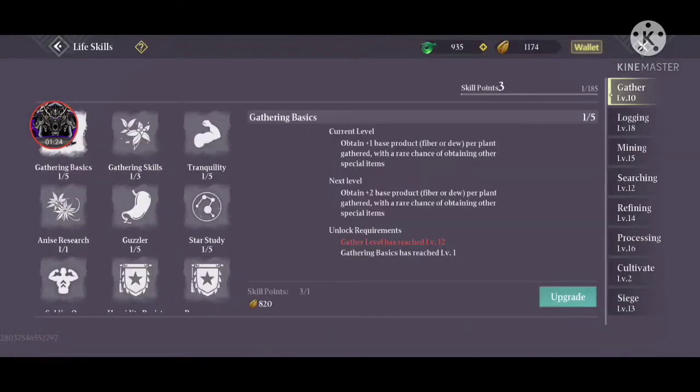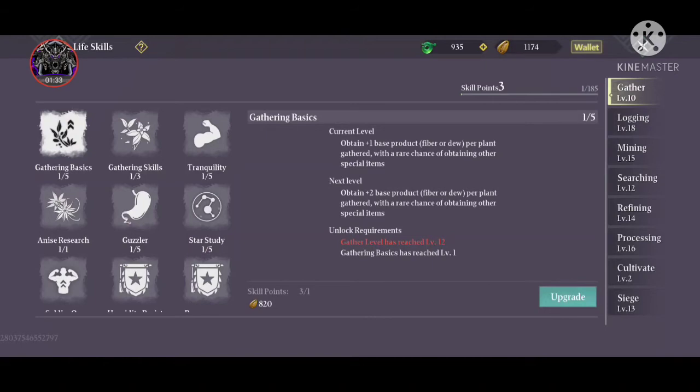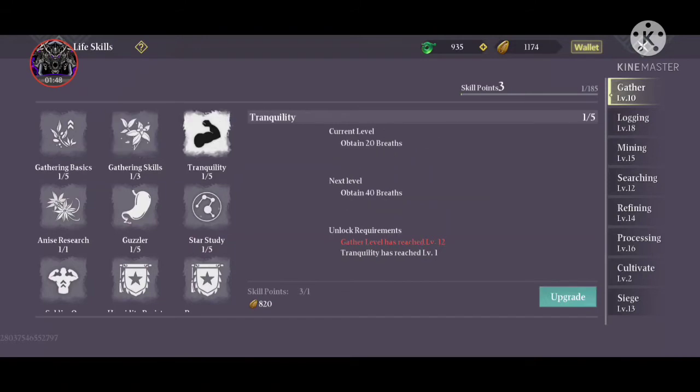Under Gathering, first we have Gathering Basic — this helps increase the amount of fiber you get from plants and also increases the amount of secondary resources you get. This is very important, so always upgrade this to max level. Then there is the Gathering Skills node, which gives you a 10% chance for less energy consumption.